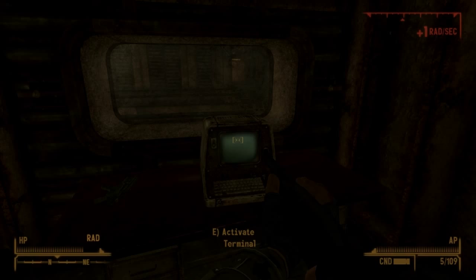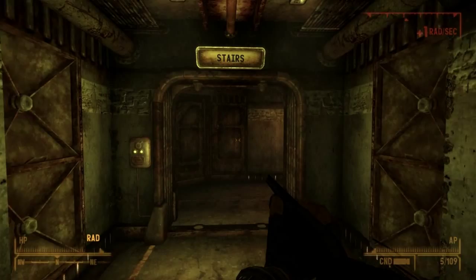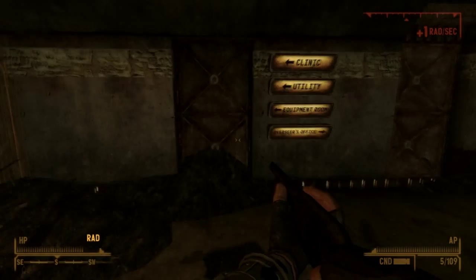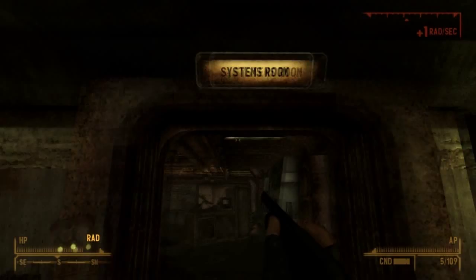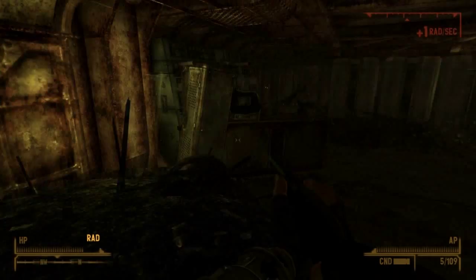You can either go two places: through that hole, which I really don't recommend, or to the right. The room to the left has nothing, and the area to the left has nothing of interest either. Through the stairs you're going deeper into the vault. Some of these rooms are pointless. This room is where the hole comes through — I don't recommend going here simply because there are a lot of ghouls and you can get swarmed and killed. Your companion probably won't make it to you in time.